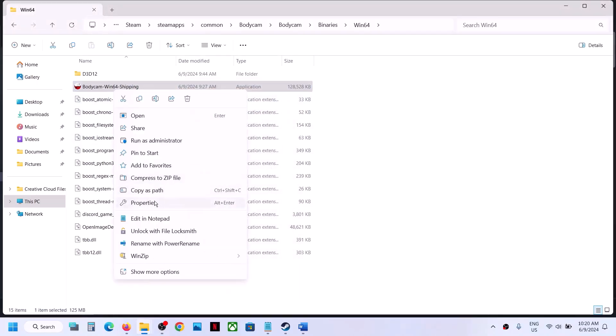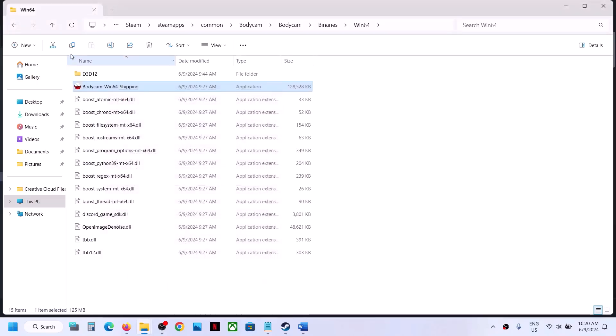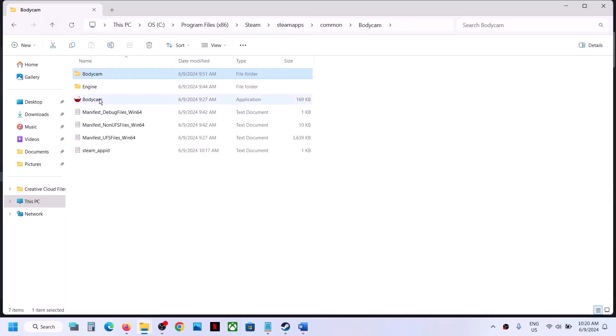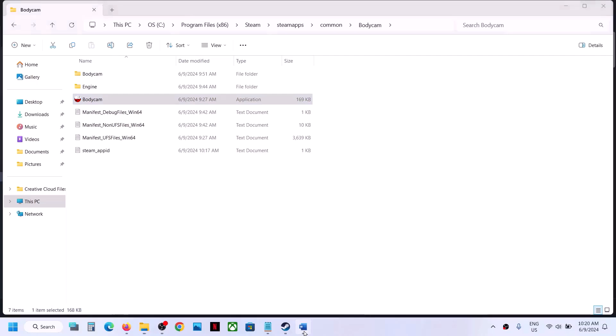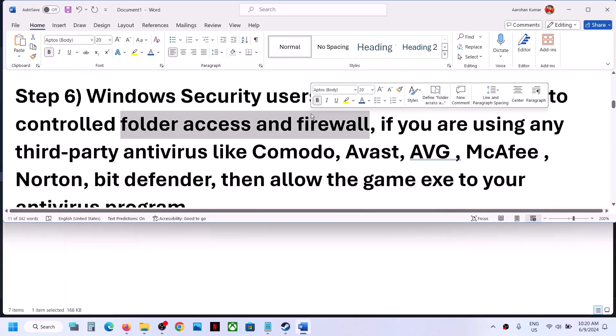If still not working after trying all these compatibility boxes, uncheck all those boxes, hit Apply, click OK, and go back to do the same unchecking with the first exe file. Then follow the next step, which is to allow the game exe file through Windows Security.